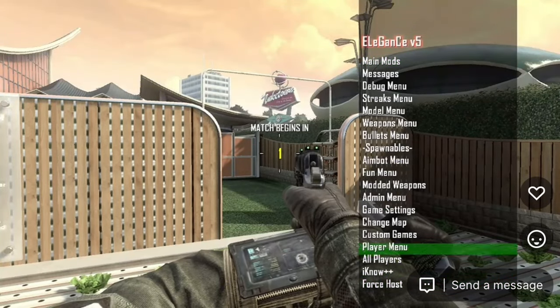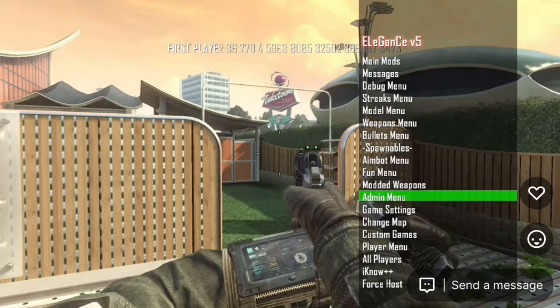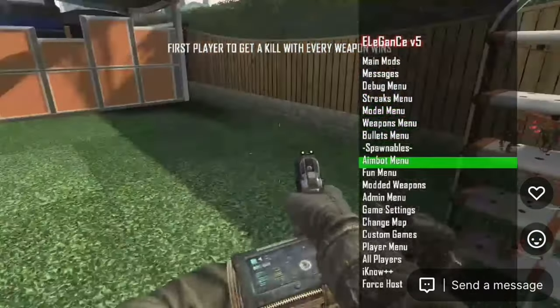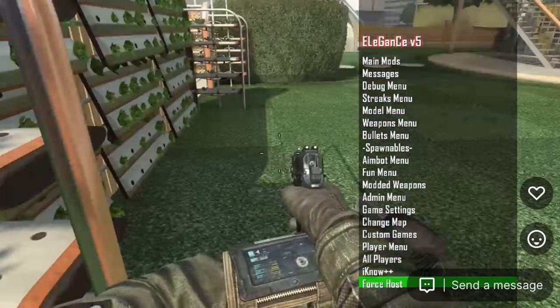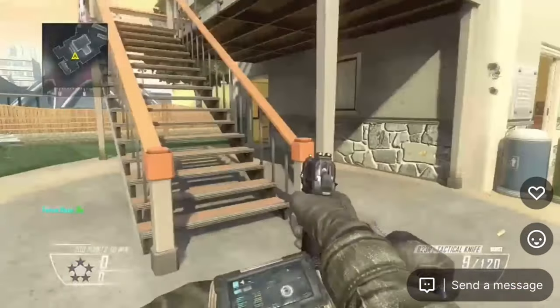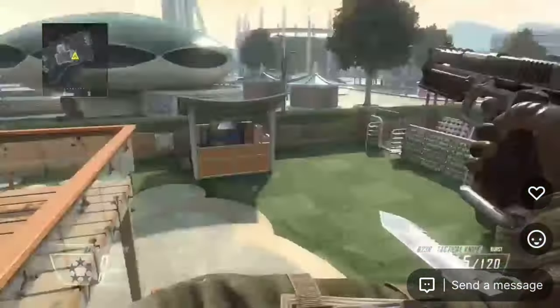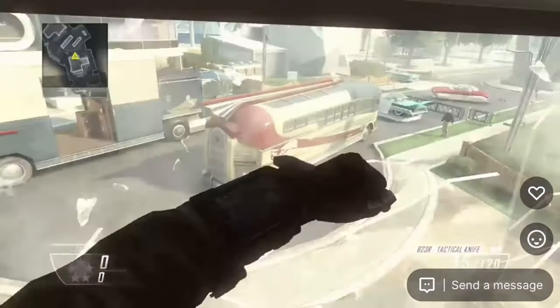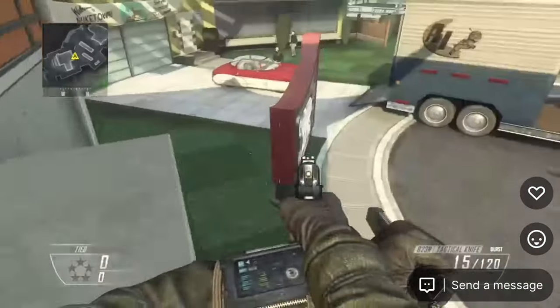Go down in the menu until you see Force Host and press that. Now you can get into a public game. Just don't be mean about it.